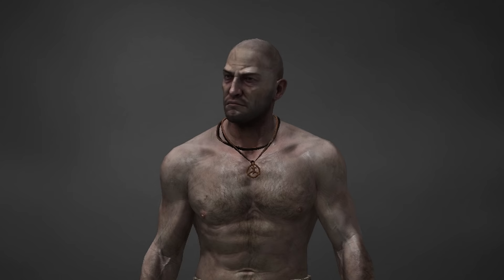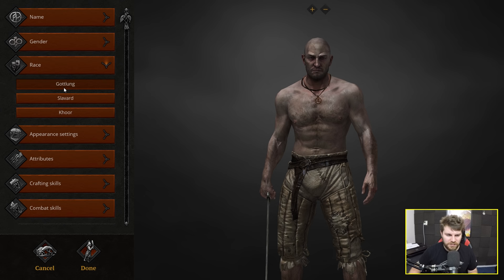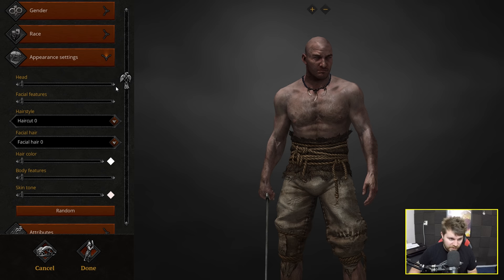We're going to start off by creating a character. You have the choice of being male or female. I'm not a fan of any of these voices to be honest. For race, you have the choice between being a Gota Lung, a Slavad or a Core. Under appearance settings we've got some sliders and a few different facial presets, though not many at all.